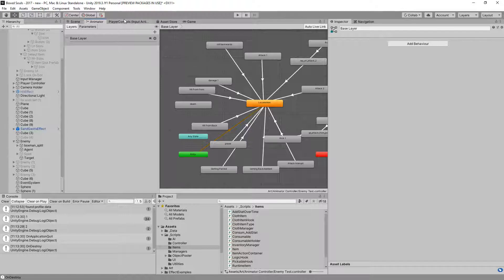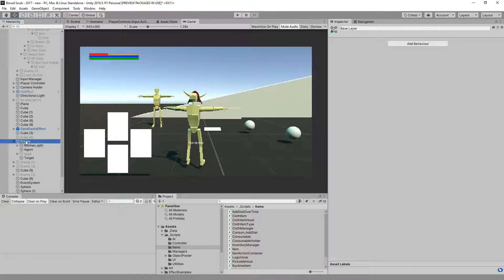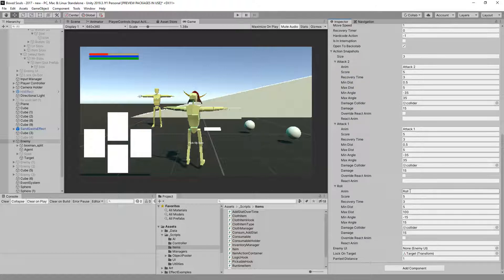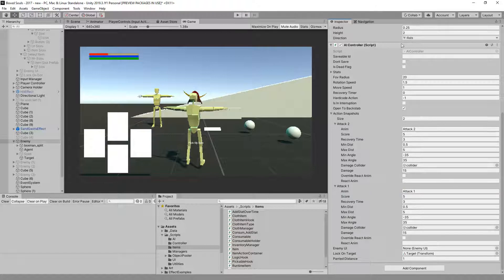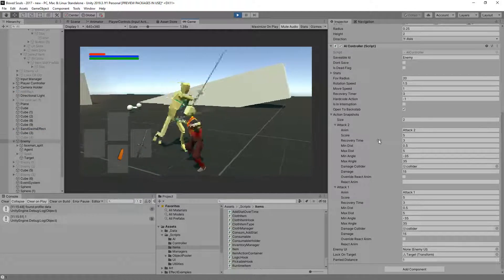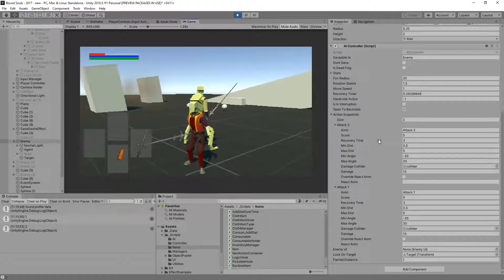Next, let's open up our AI controller and look at the snapshot first. We have attack one, attack two — two attacks. The roll is also an attack; keep that in mind, it basically rolls and then attacks. I don't really want this to happen — it's kind of a special attack, more of a boss move. For now we can just ignore it and focus on having him in a deadlock like we have right here, which is really bad.